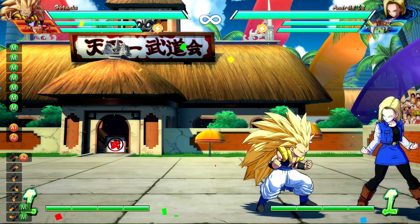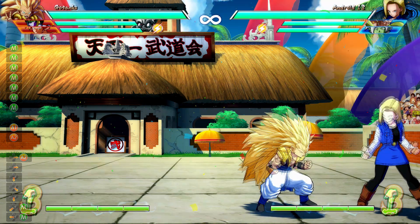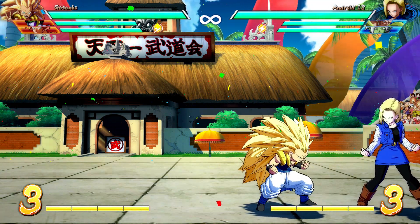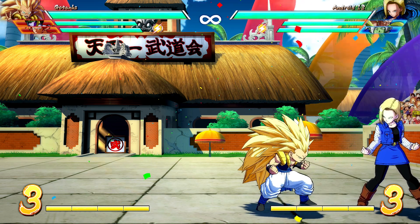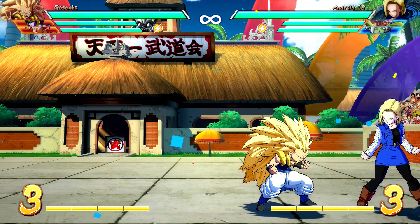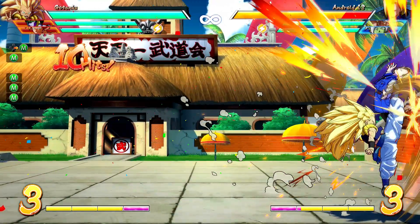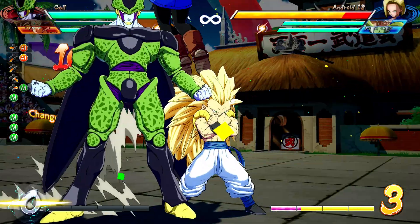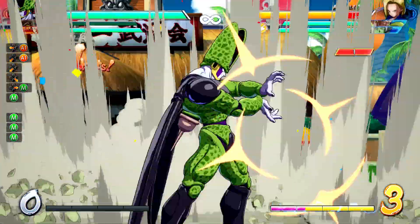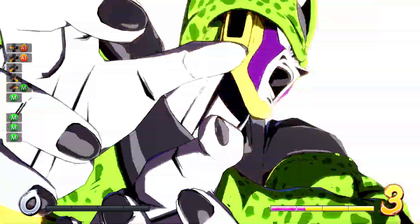I'm sure your mind is immediately going to: can we do that with the level 3? And yes, we can. So if we start with 3 bars, what's going to happen is I'll get the level 1 super for Gotenks, and then Cell will come in and do his level 3 — so we spent 4 bars in total. Here we are: 4 bars spent total, we only started with 3, so it allows you to overspend.